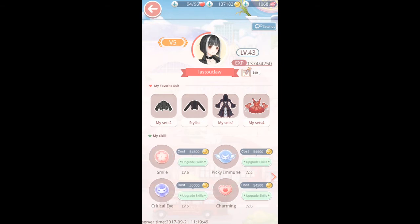These are the skills I use most of the time. I have 'Smile,' which increases my score immediately by 24%. 'Picky Immune,' which means I am immune for 4.5 seconds against critical eye. I also use 'Charming,' which increases the next score given to you by 34% — that's also extremely useful. The cooldown there is 18 seconds, and the amount each skill increases my score depends on what level they're at.